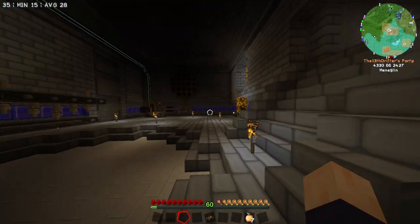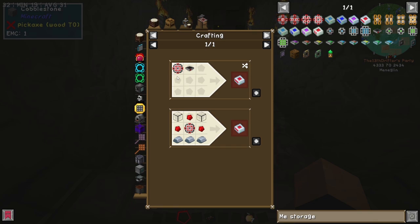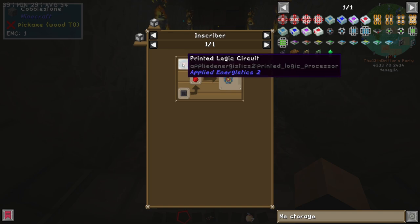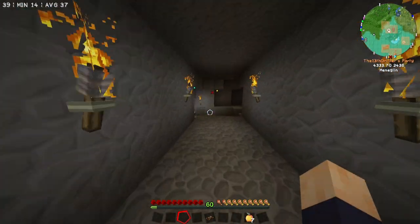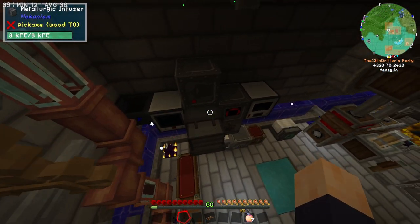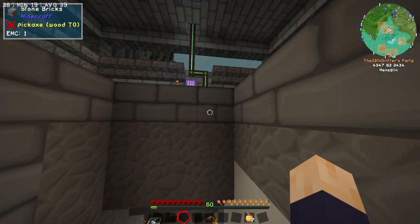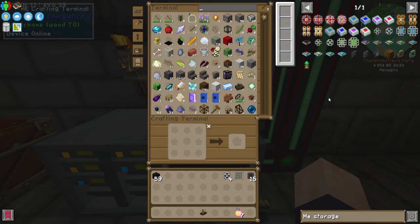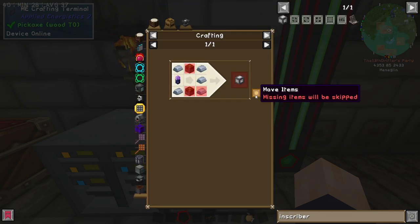Anyway, on to the first part of today's session. To make the 16 million ME storage drive we've got to follow the line all the way back to the 1k storage component, which requires logic processors. A logic processor requires the printed logic circuit — gold and an inscriber logic press in an inscriber. We're building a bunch of inscribers because even though we have one already, I don't want to move that one. The option I'm going to take will take infinitely longer but feels like it'd take less time. To make the inscriber we need fluix crystals.